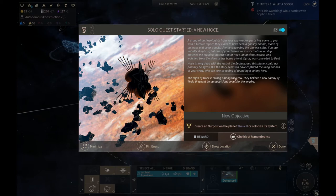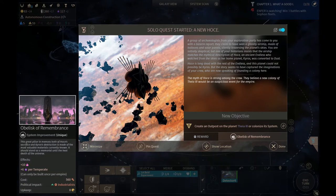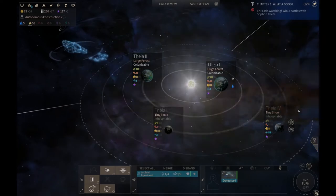Solo quest started — a new host. A group of archaeologists from the expedition party has come to you with a bizarre report. They've seen a ghostly airship made of balloons and solar panels silently traversing the planet's skies. That's a bit weird. Well, great — we're planning on colonizing this anyway. The reward is plus six happy and plus six influence per temperate, once per empire. It costs eight dust per turn to maintain. Create an outpost on planet Thea III or colonize its system, which is exactly what we plan to do.